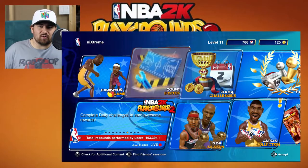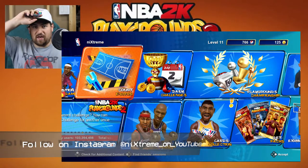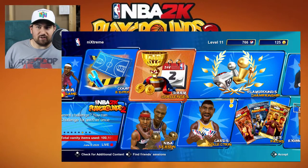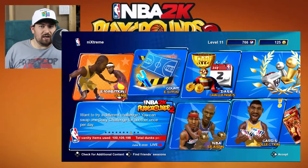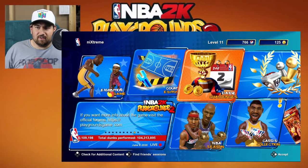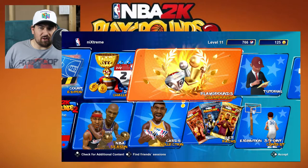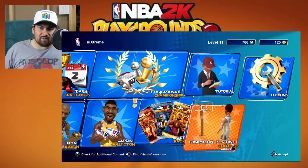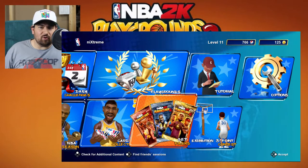So I'm in the menu of the game here. This game is a lot like NBA Jam, only with a modern roster and microtransactions. We've got different modes: Exhibition Game, Court Editor — I haven't tried that yet, so I guess you can make your own levels — Challenges, Playgrounds Championship which I believe is an online mode, tutorial, options, and a 3-point contest which is kind of fun and lets you practice your shooting. And then you have Get Packs.